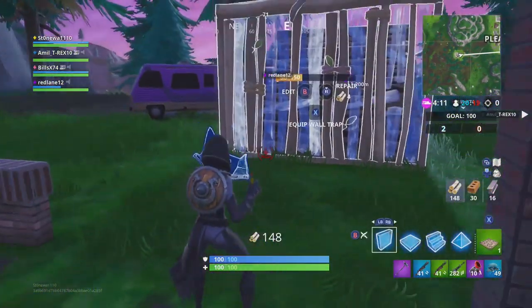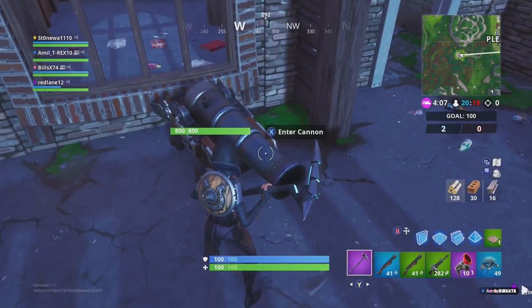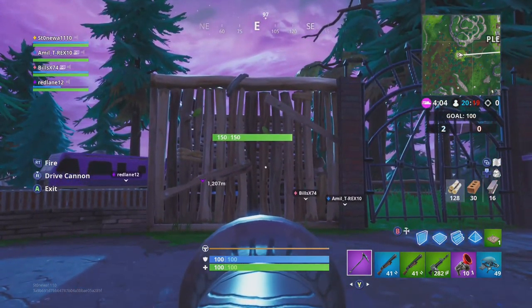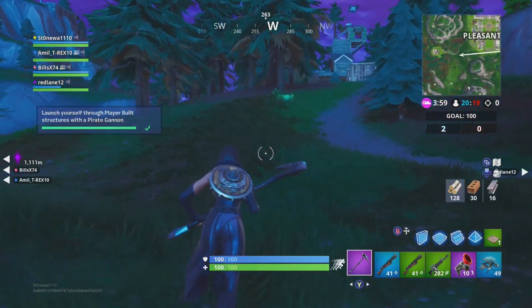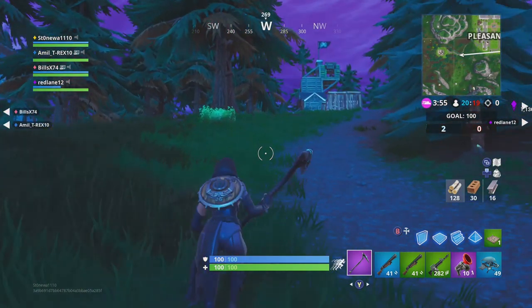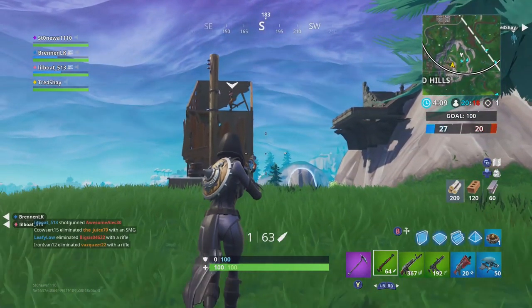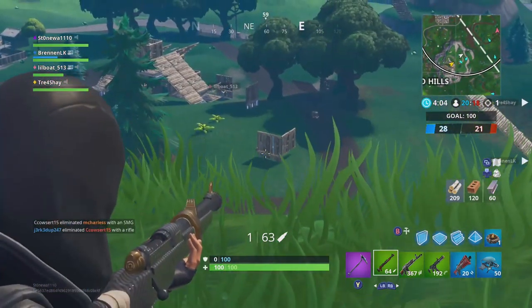This is how I finished doing the 'launch yourself through player-built structures with the cannon' challenge. I would build up ramps and walls like this, get into the cannon, and fire myself through them. Right there was the last launch I had to do — a couple days later I helped a buddy finish that off as well.